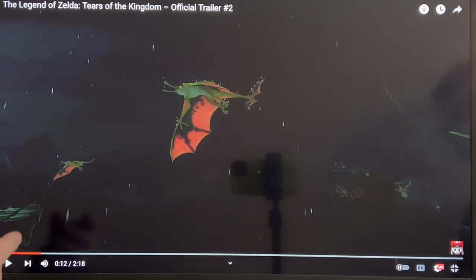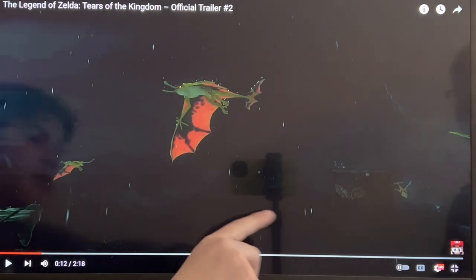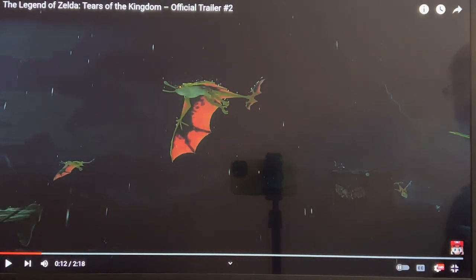Just a little thing you can notice — this is the boot camp place right by the Lost Woods. You can see by these little wooden tower things. It's just a cool little Easter egg in the trailer. It also seems like this will be a new creature added to the game, and will also be seen later in the trailer, seeming to have a bigger role.